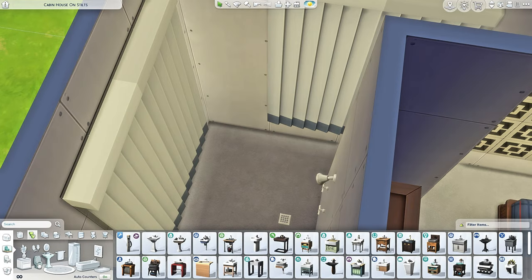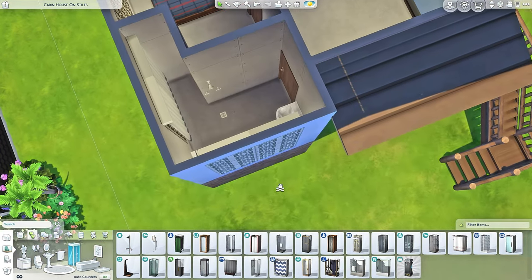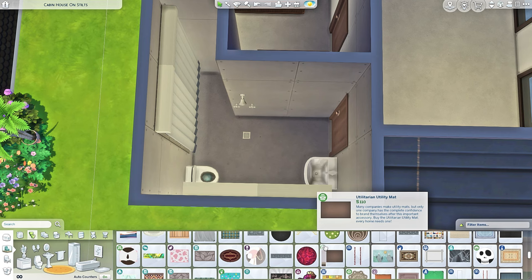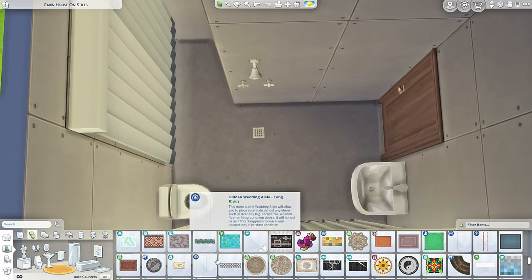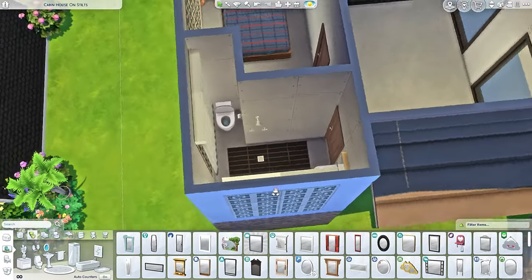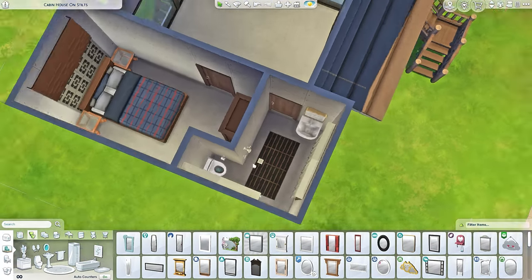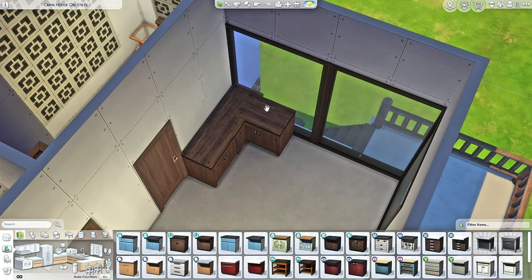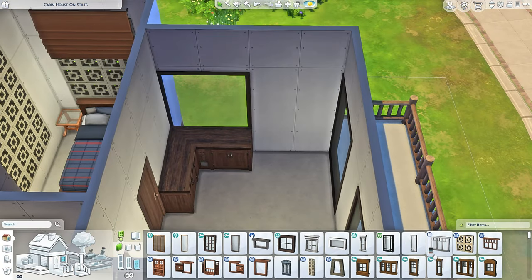All we need now is a toilet because I noticed that we don't have that yet. I think I'm kinda happy with the layout of this bathroom. I will come back to it to replace some of the objects and make it look a little nicer. Over here, we can do counters. I'm sticking to Horse Ranch over here because I just love how rustic their stuff looks — it is rustic and I like it a lot.